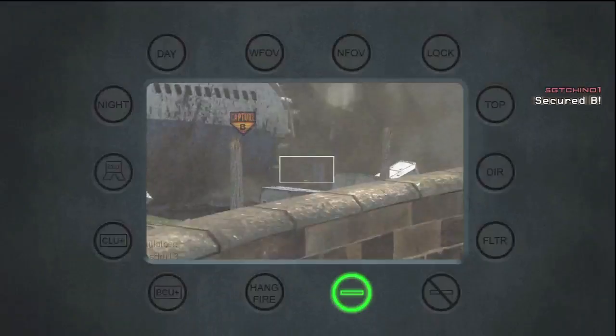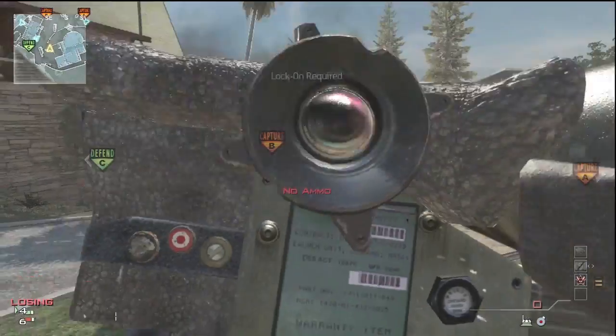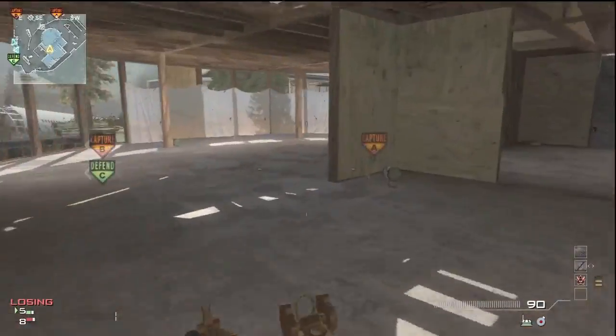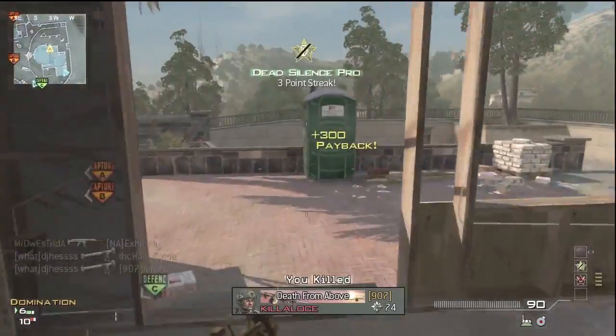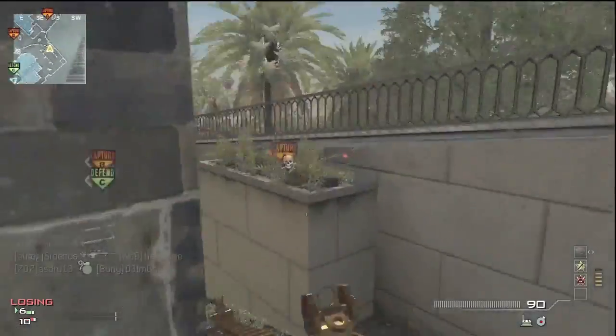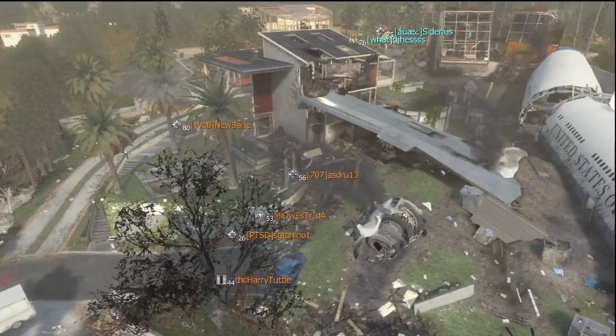I'm going to go ahead for good measure and just throw another one down there. It's basically the go-to spot though. Obviously you cap A and C, either one team or the other, and then the B flag is the one that everybody fights over.